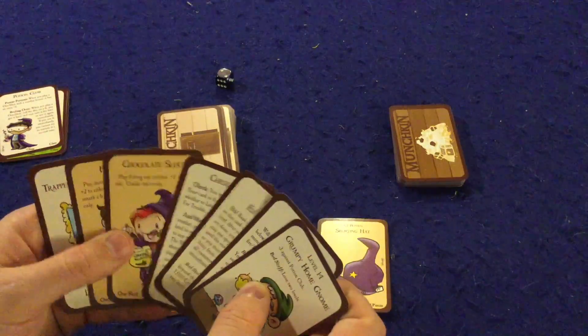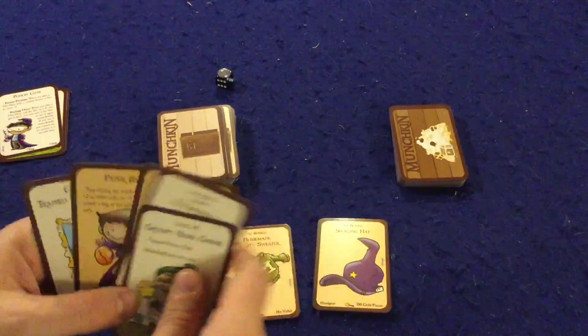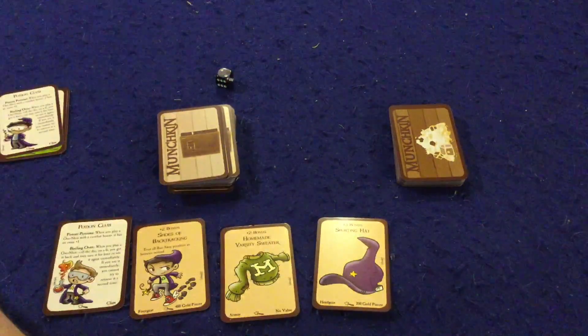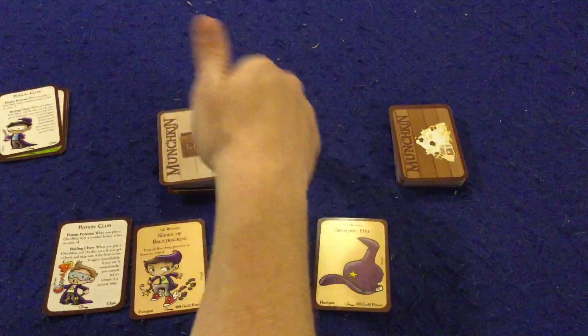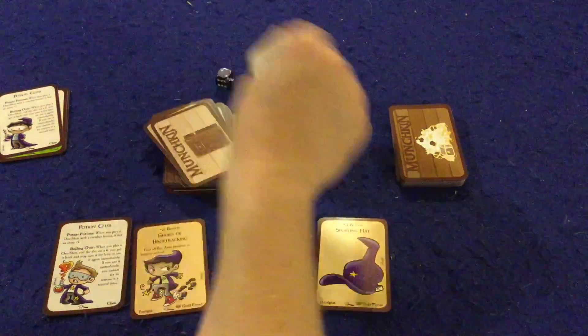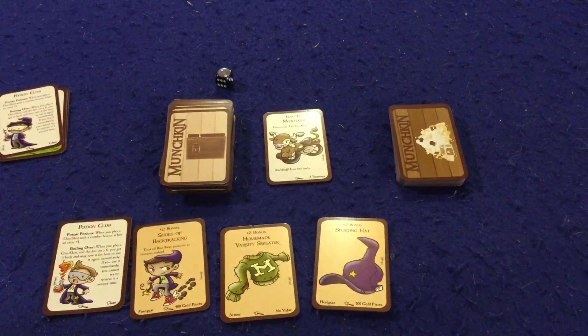After looting the room, you do charity: if you have more than five cards in your hand, you must play enough cards to get down to five or give away cards to the player with the lowest level. Then rinse and repeat. Let's show how combat works — say next turn I kick open the door and there's a level 12 Motor Tour with a minus one to run away.